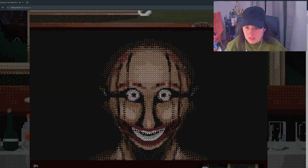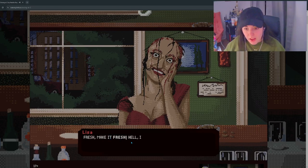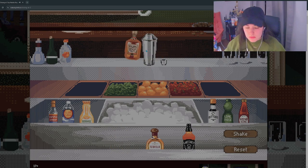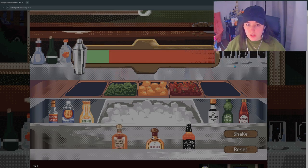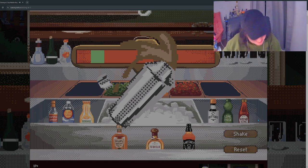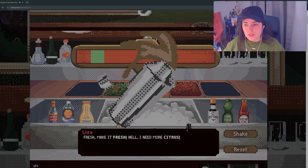What? What did I do? What did she want? Fresh — make it fresh. I need more citrus. Oh, maybe she wants more lime juice. She said fresh, she wants more citrus. That was a bad shake. Dang it, I messed up on that. Oh, this is a new screen — game broke. What happens if I try to make it still? Dang! If the game broke, I kind of don't want to restart. This took a hot minute to get here.